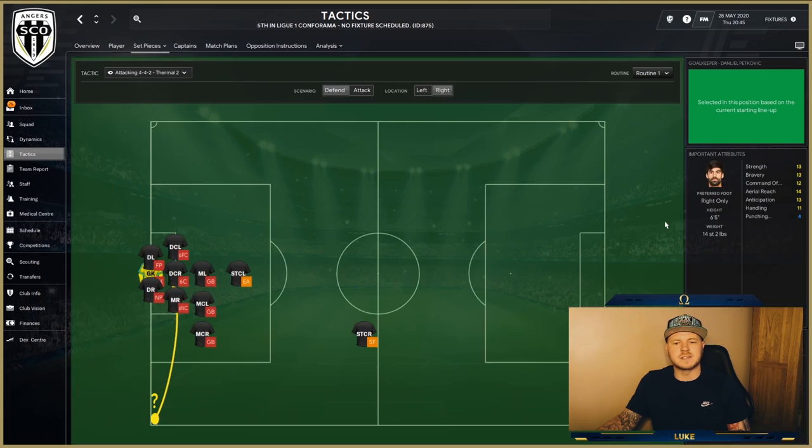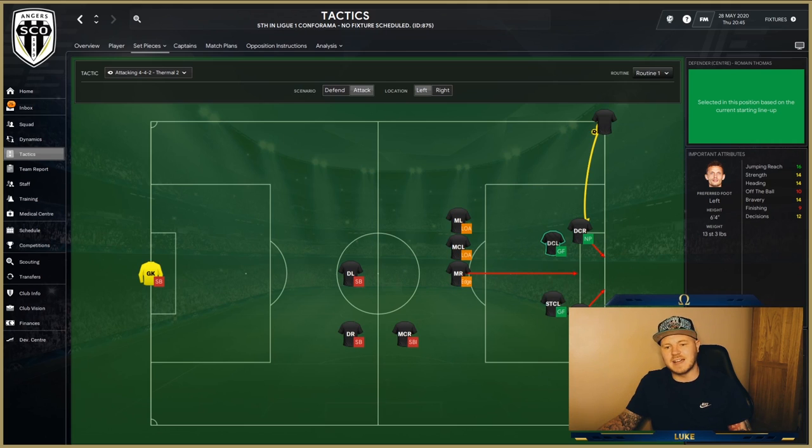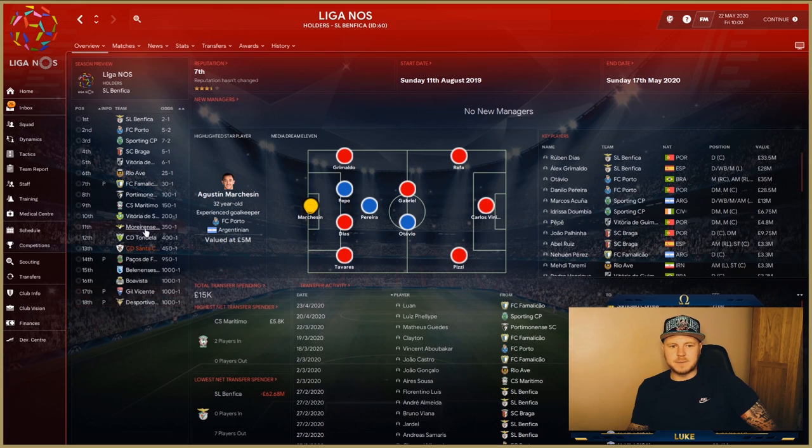Ryan inputs his own set pieces, and this is something I really like too. On attacking corners, you aim for the near post and send your two best headers — usually the center backs — to attack the near post area. On the other side, it's the same setup, with one man attacking from the edge of the area and two at the far post. Simple but devastatingly effective — he's scoring so many goals from corners.